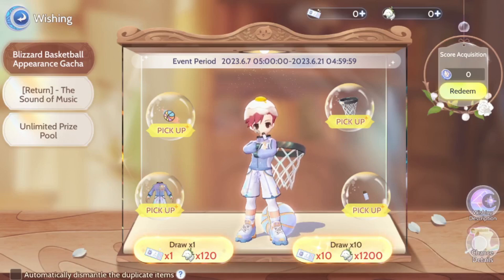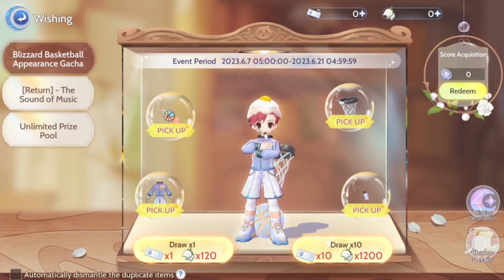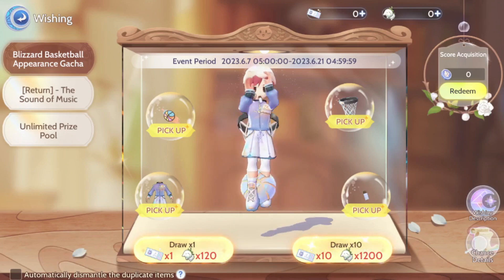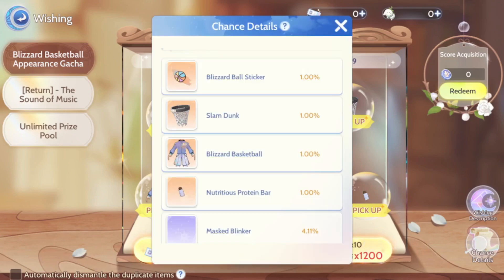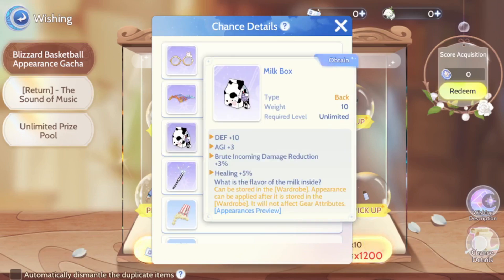A lot of you are probably wondering about the gacha system. In Ragnarok Origin, you summon for equipment. The featured one here is the basketball appearance gacha set, and if you follow basketball, there's a lot of attention to detail in the costumes — this actually follows LeBron James' celebration and playstyle. The gear from summoning gives you stats, and the chances to pull are pretty high. It's 1% per piece, but altogether it's 4% to get one featured piece, and even the purple or epic pieces are pretty good.